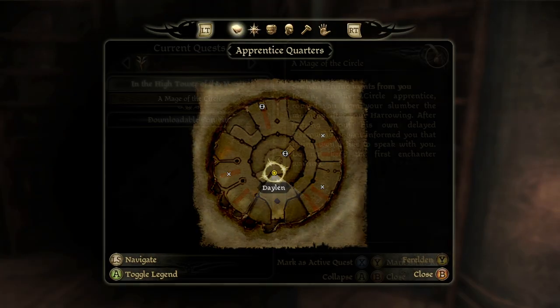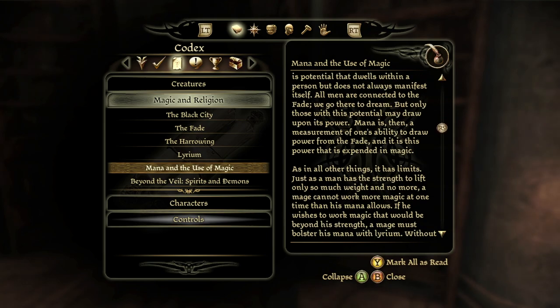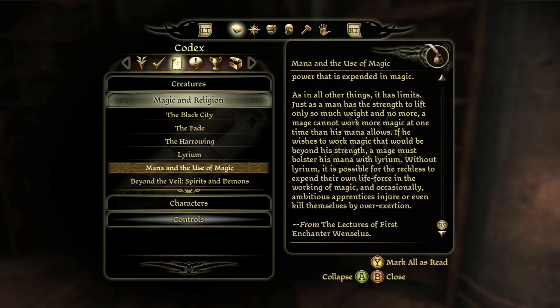Codex entry — Mana and the Use of Magic. Mana is that which defines a mage — it is a potential that dwells within a person but does not always manifest. All men are connected to the Fade; we go there to dream. But only those with this potential may draw upon its power. Mana is a measurement of one's ability to draw power from the Fade, and it is this power that is expended in magic.